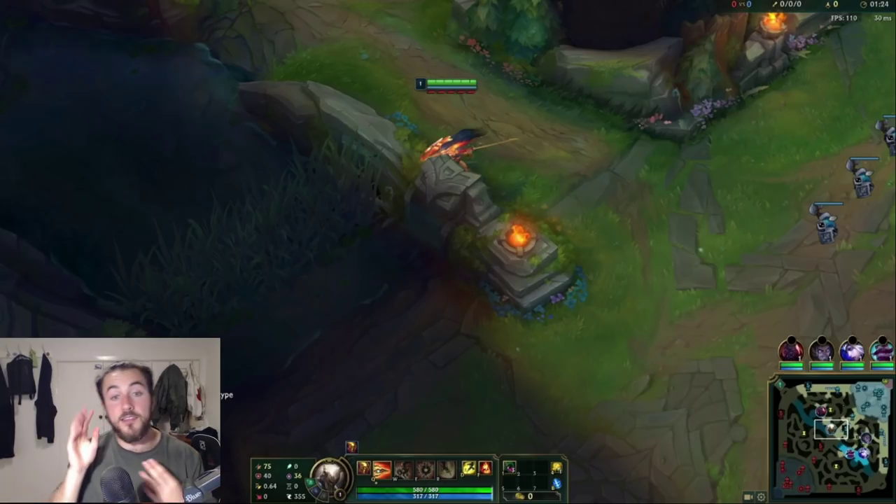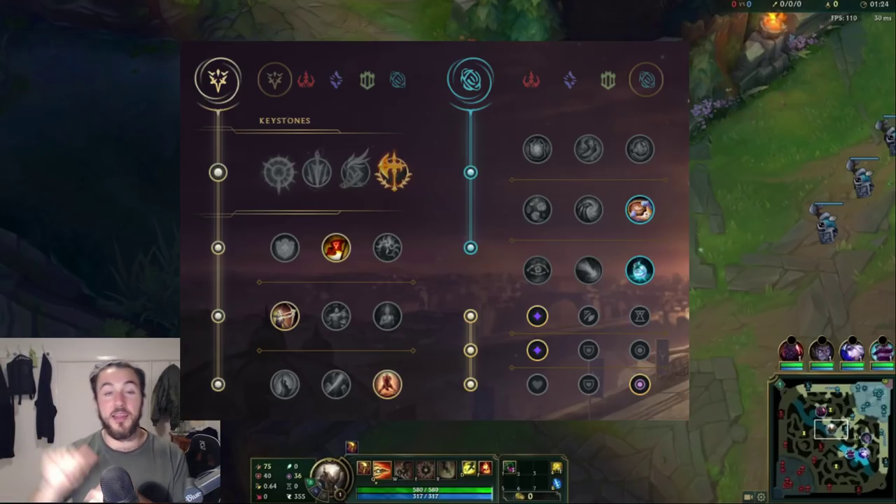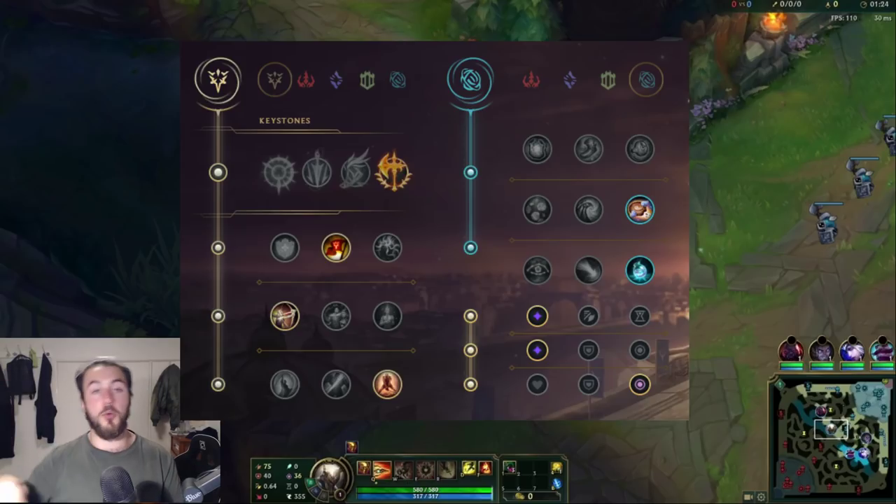For runes, pretty standard stuff for Pantheon. You basically want to be going Conqueror, Triumph. You can go Legend Alacrity or Legend Tenacity if they have a lot of CC, and finish that off with either Cutdown if they have a lot of HP. I personally like Last Stand. Secondary, go Time Warp Tonic and Biscuits — that's my personal favorite.